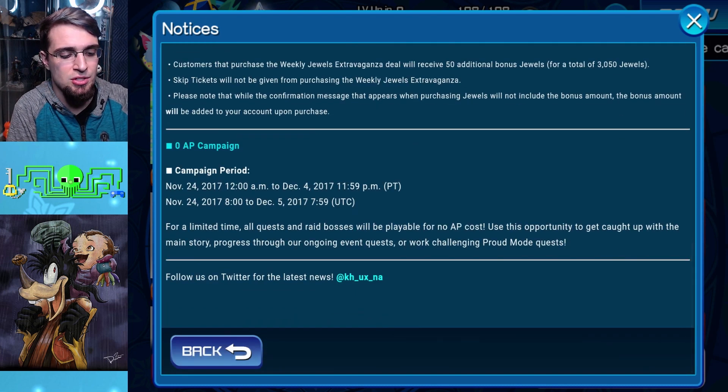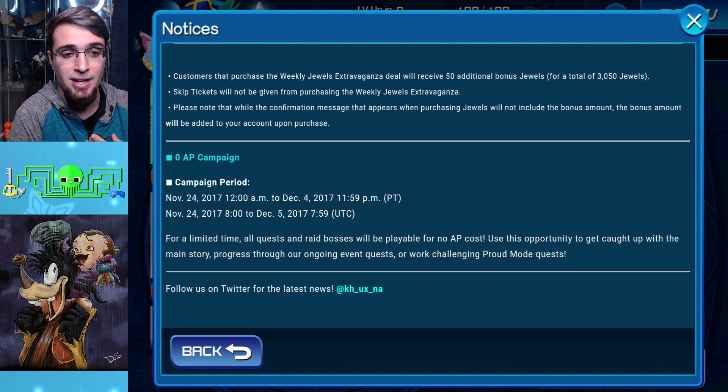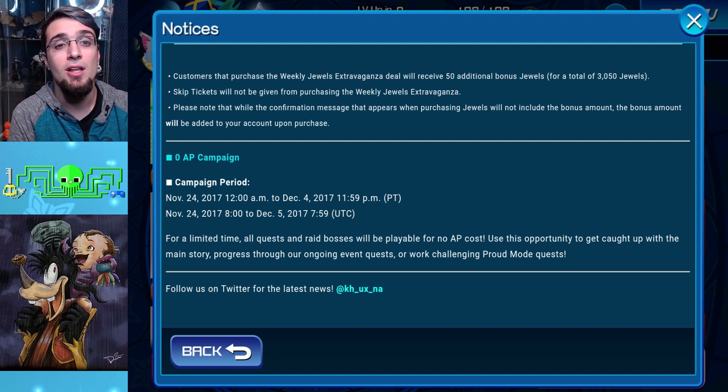0 AP is here until December 5th — go crazy. If you're free to play, farm those daily events where you farm Hueys, Deweys, or Louies, the airplanes. Farm your Fantasia Mickey A's, farm your Fairy Godmothers. Just spam those quests. You guys can complete story mode another time. Spam the experience medals and evolved medals — you're going to need them as you progress. Make a stack of 99 of each and you should be okay. After that, go for story, go for proud mode, go for whatever you want.